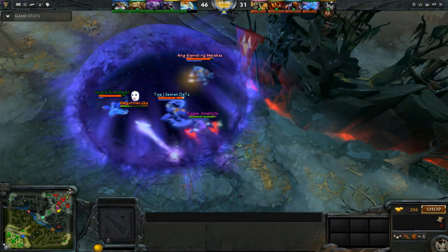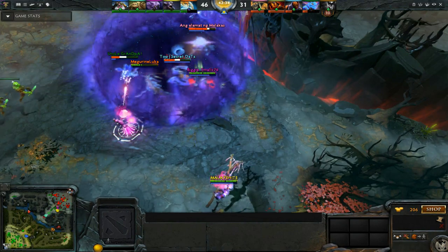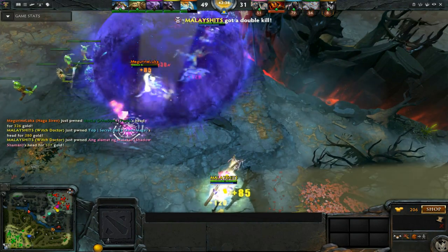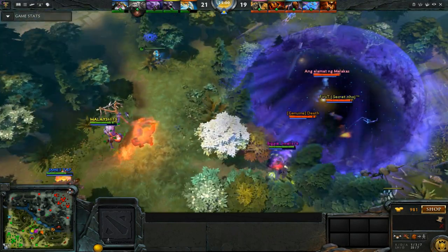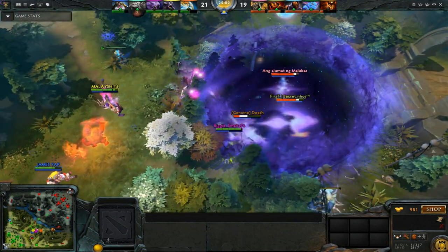You can achieve this by two ways. One of course is baiting them out — they get trapped and there comes the Aghanim's Scepter Death Ward. Or the second way is by using Naga Siren's ultimate, and then as it ends, use Chronosphere and there's the Death Ward.